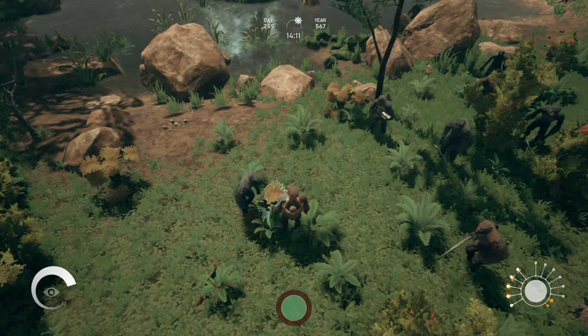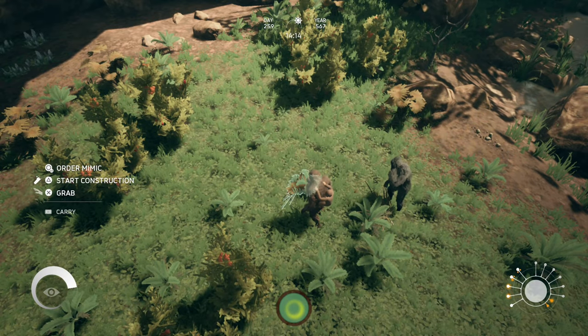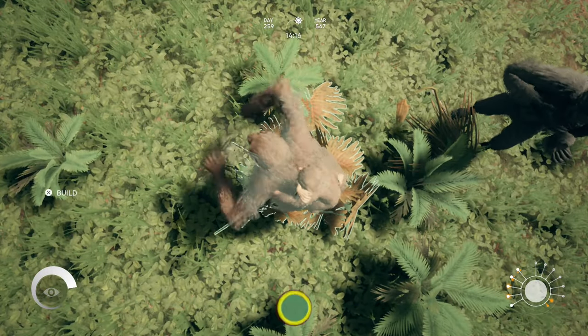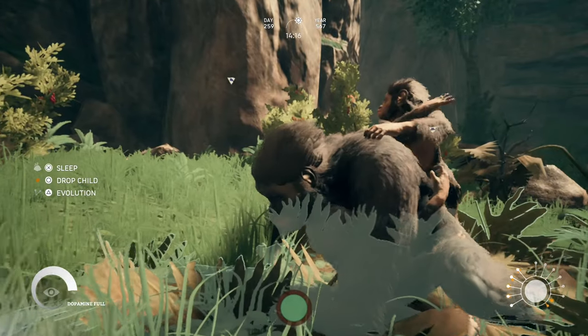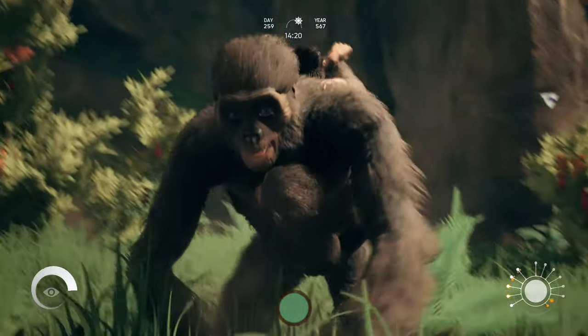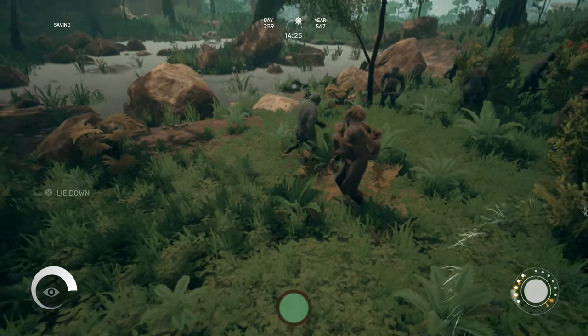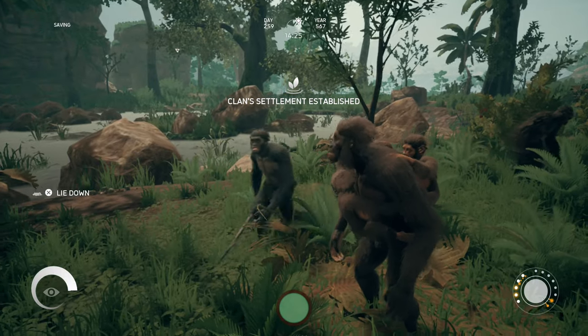Just before you do the generation jump, make sure defenses are set up completely and this is the place you want to be. When you get there, make a bed, hold down the circle button, and settle — that'll be your new home. At first you might not need to do this since every evolution leap moves your settlement, but late in the game it'll bounce you around old places and you'll need to move further east.